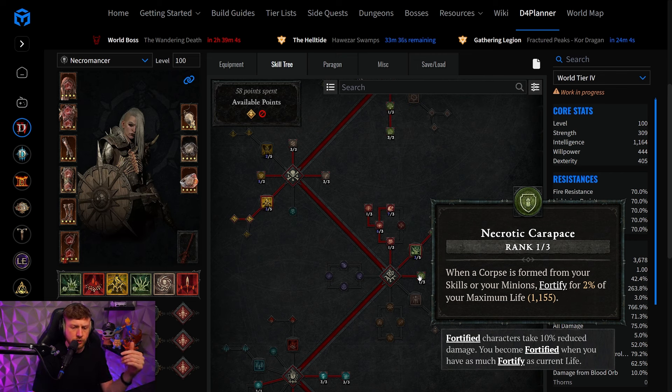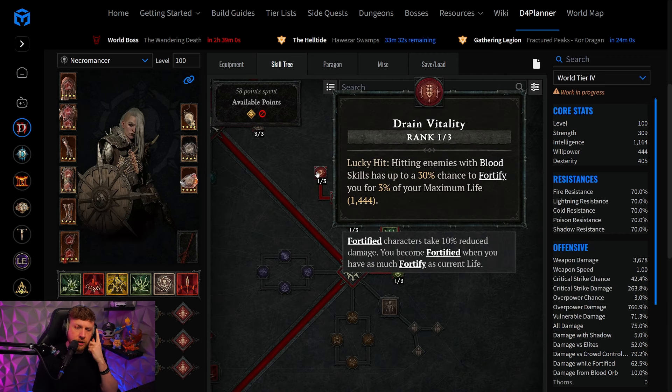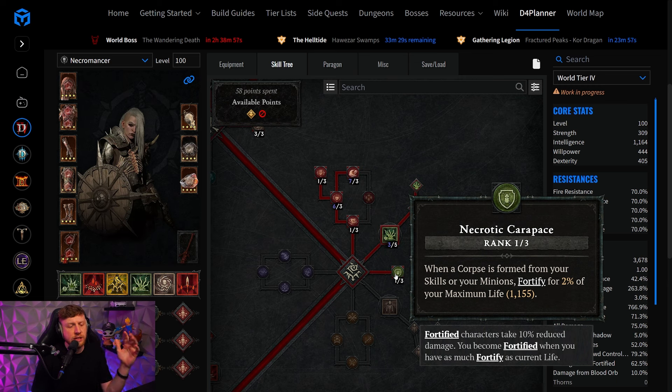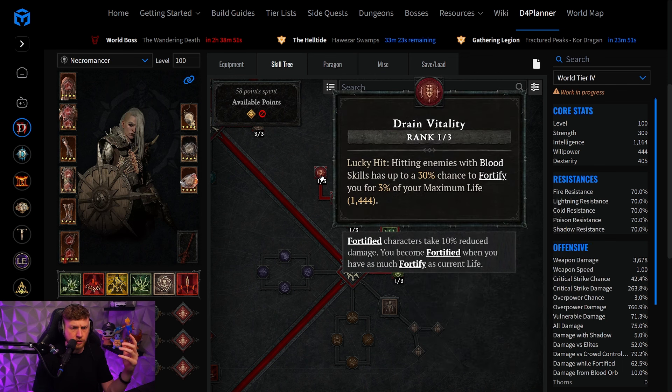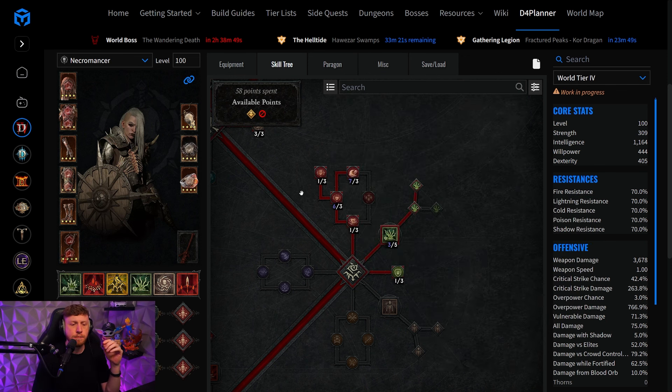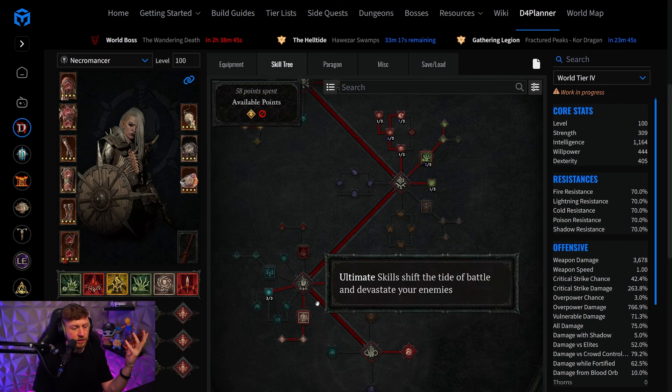This is going to be extremely vital for basically every build and gave access to Bone Spear, for example, to a very reliable source of Fortify. You could choose between Drain Vitality or Necrotic Carapace. If Necrotic Carapace doesn't perform as you like, you can easily remove that point and put it back into Drain Vitality — but this is only a Blood Surge and Bloodlance concern. The rest is pretty standard.